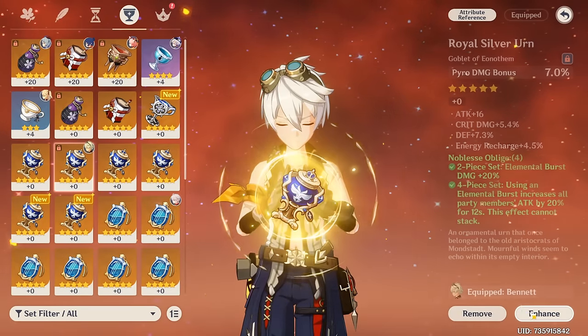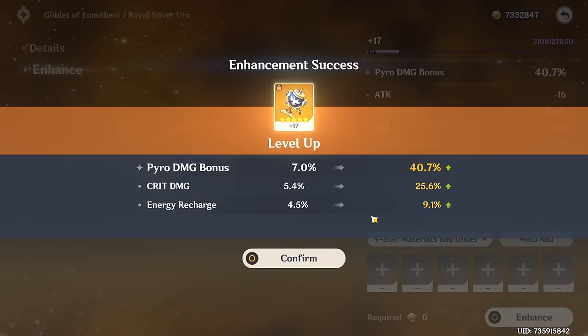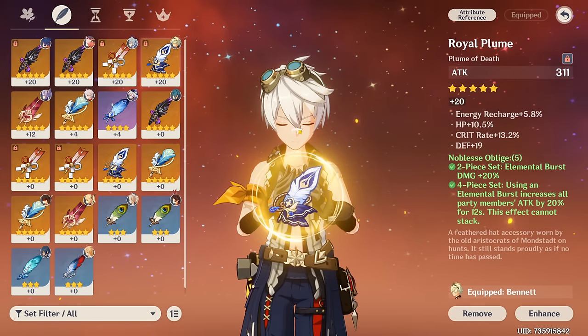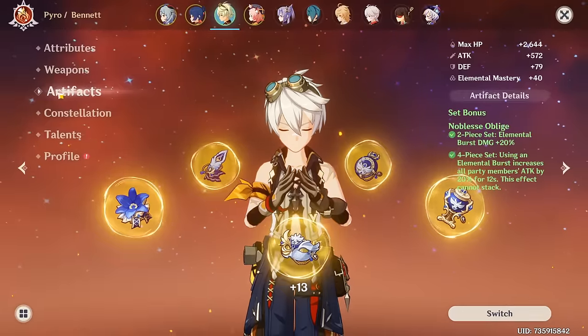We have no choice with this pyro damage goblet — it has to be this one, and it's not actually that bad either. Insane roll! Well, we're out of mats, so we can't really build Bennett anymore or fully level his stuff, but honestly these are some really good Bennett pieces. So when these are fully leveled, this will be a really good Bennett.